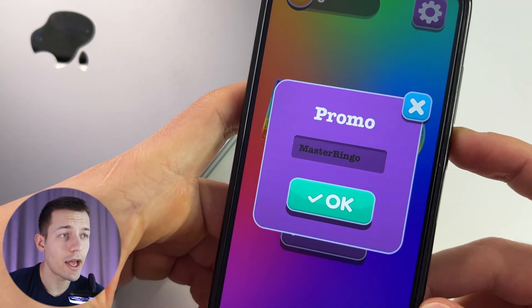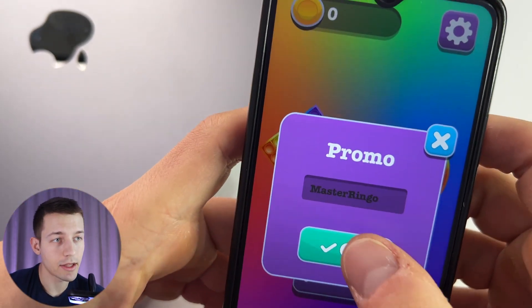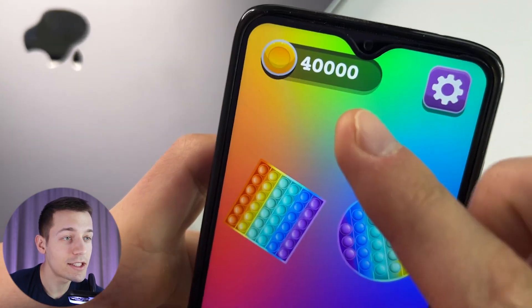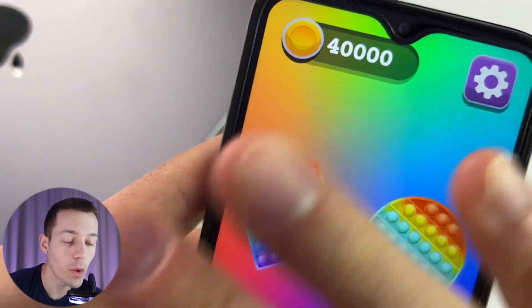Right after you launch the app for the first time, you can enter a bonus promo code and get 40,000 coins to your balance. These coins are real money and when you find out their rate, you will be very, very surprised. This promo code will be under the video, so use it and like this video for such bonus.